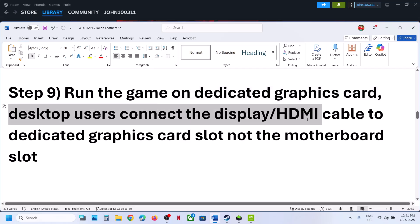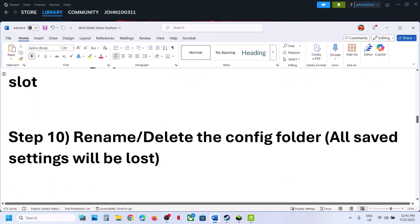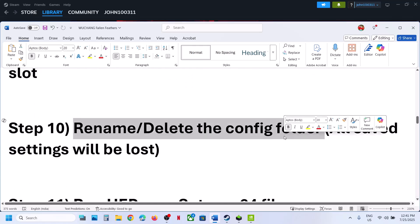This tip is for desktop users: make sure you connect the HDMI or display cable to the dedicated graphics card slot, not the Intel integrated graphics slot.